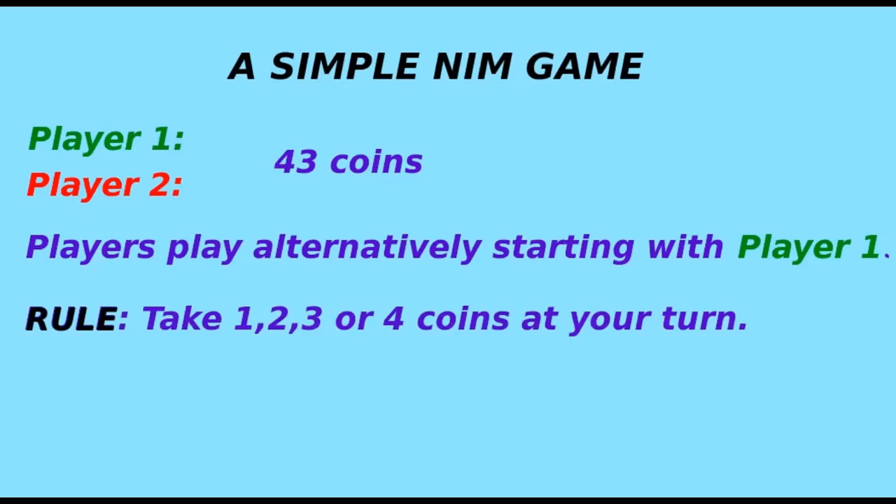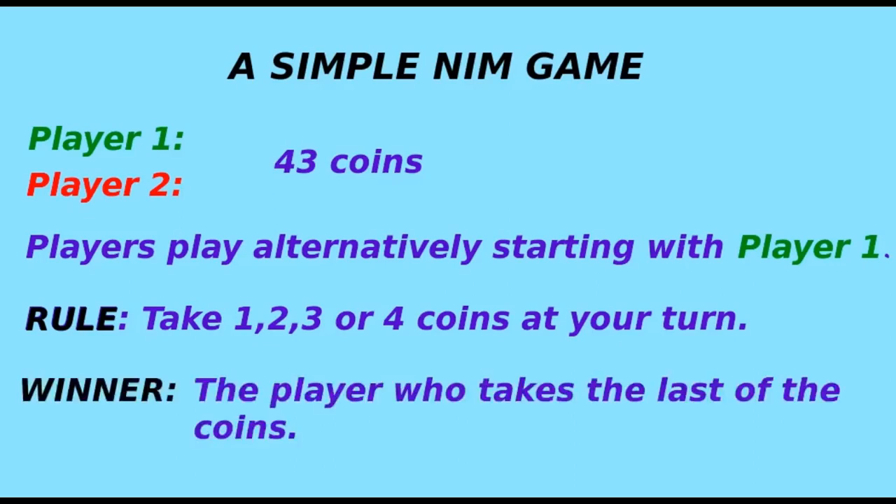Each player takes some number of coins alternatively. For instance, player one can take one coin at the start, followed by player two taking two coins, again player one can take four coins, and so on. The game ends when there are no more coins to take. The winner is the last person who has taken the last of the coins.